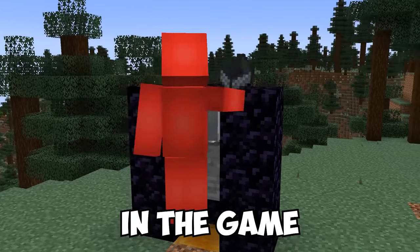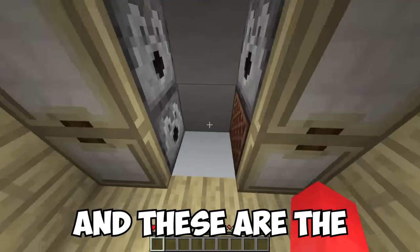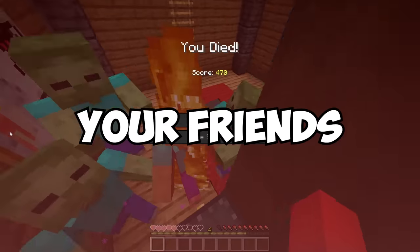Here's why the minecart is the deadliest entity in the game, here's how to make a completely invisible trap for your friends to fall into, and these are the 27 most evil ways to kill your friends in Minecraft.